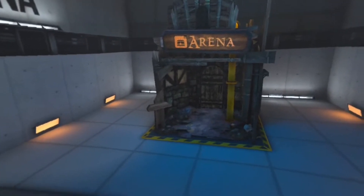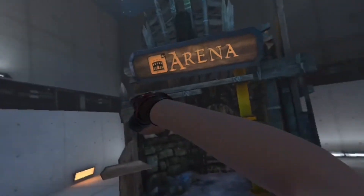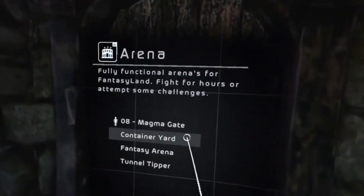What's up guys, today I'm going to be showing you how to unlock the magma skeleton enemy inside of Bone Lab. What you want to do is go to the Bone Lab hub and come over to Arena, then go to Magma Gate.